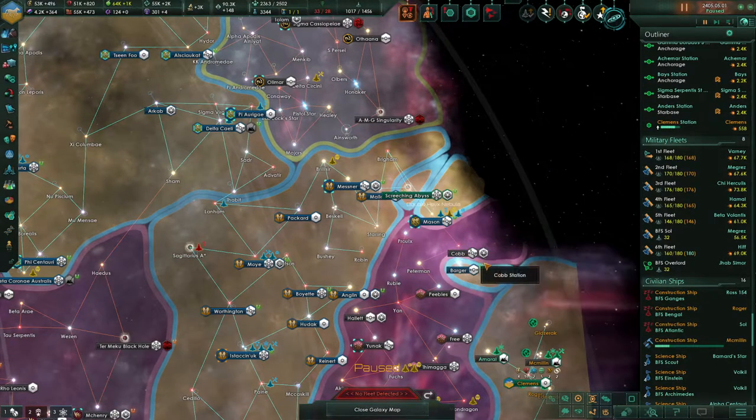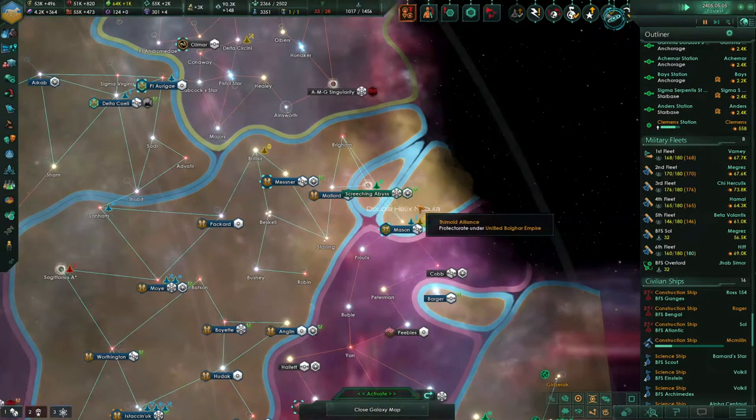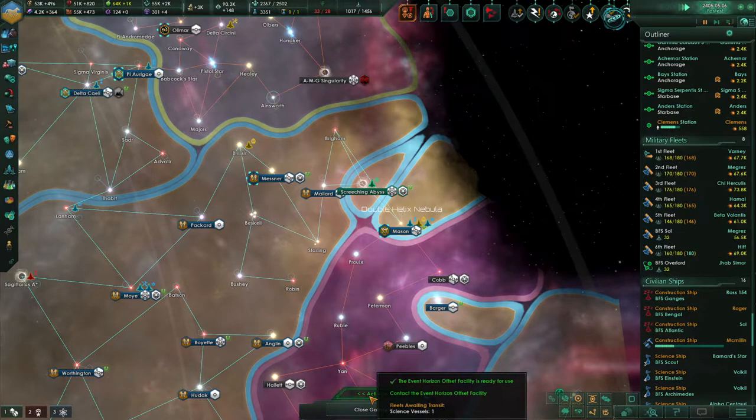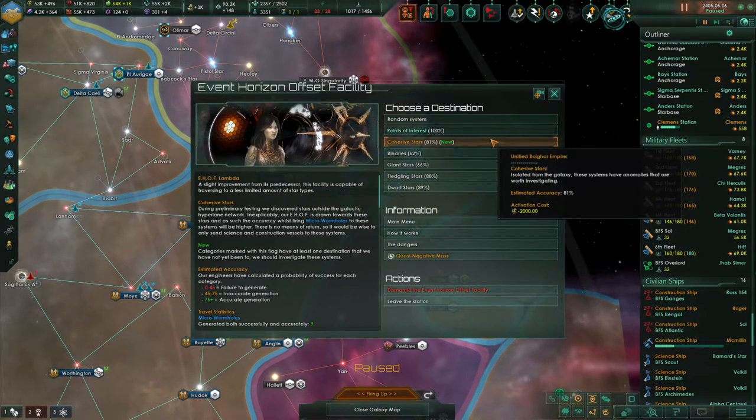Experimental subspace navigation — scientific breakthrough achieved! And what do we got? Another cohesive star that we can explore. Go for it.